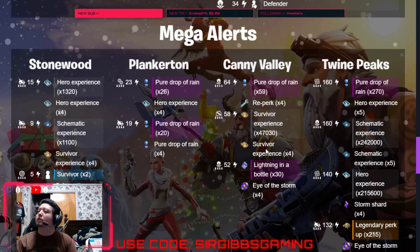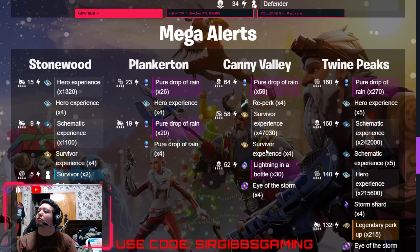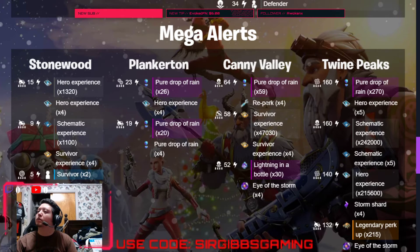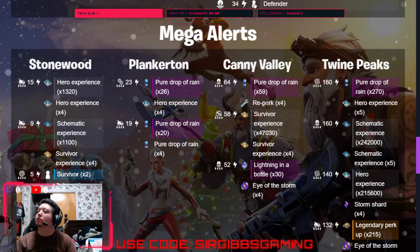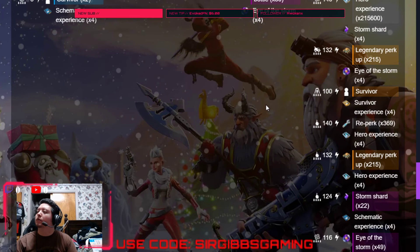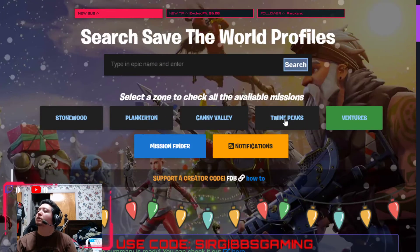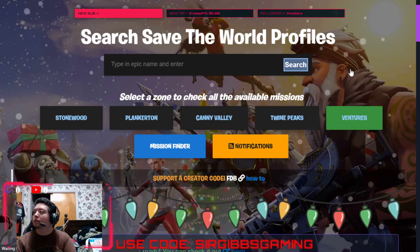Anything good in the Candy? Reperc 64 — I wonder how much that pays for a 64 retrieve. That might be an interesting mission, probably not a lot. Anyway, let's check out Twine and see what we got going on today.